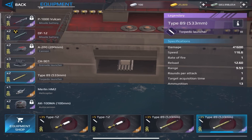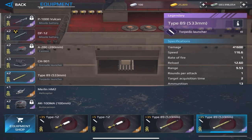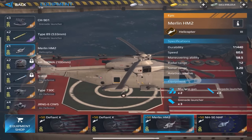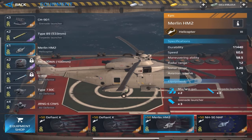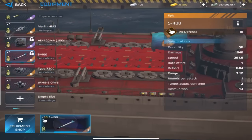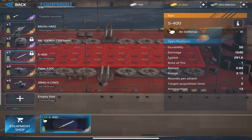In the torpedo slot, the Type 89 or Aster nuclear torpedo is good. The Merlin helicopter is useful against submarines. The autocannon has good range and damage. Nine air defenses provide strong protection against aircraft attacks.